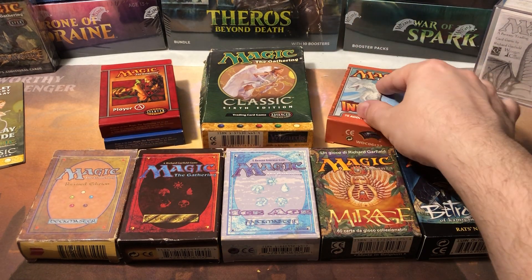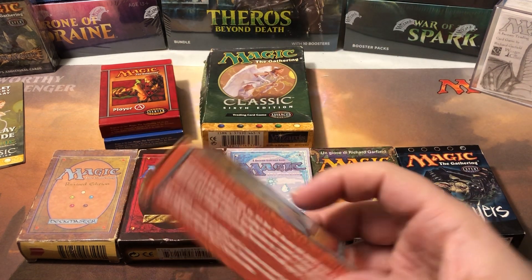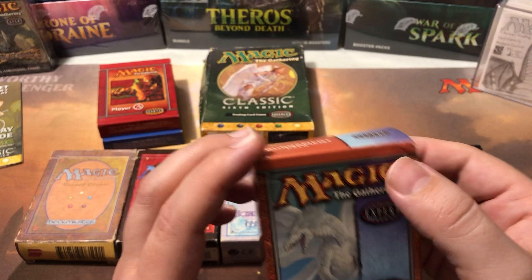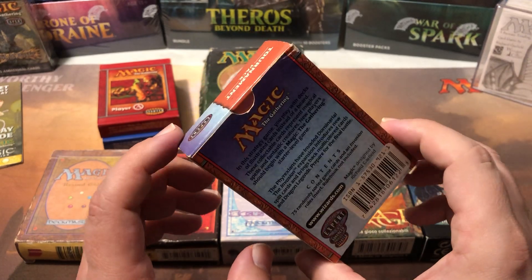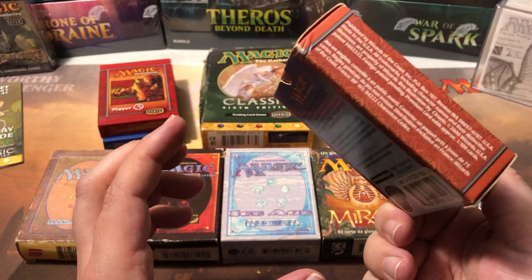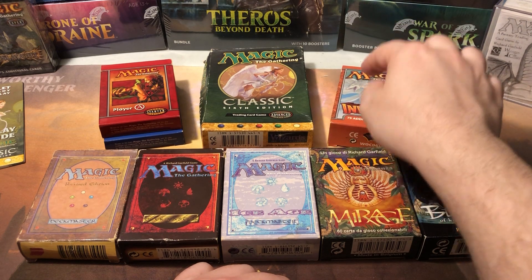There were foils in these, just kind of random — some would have foils, some wouldn't. The odds were about one in a hundred cards for foils, so every other starter deck technically should have had a foil. But foils were not easy to get back then — not like now where you get one in pretty much every pack. Back then they were genuinely rare.